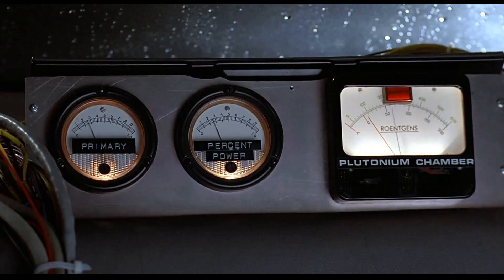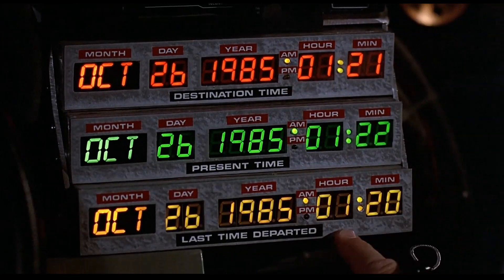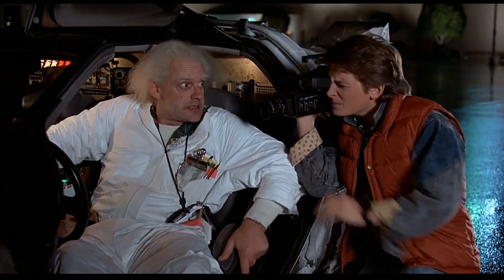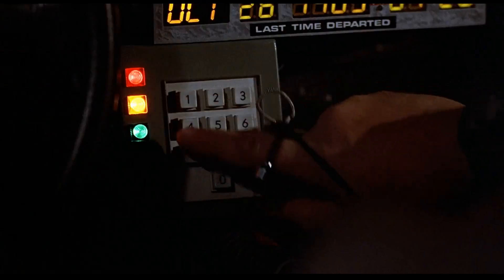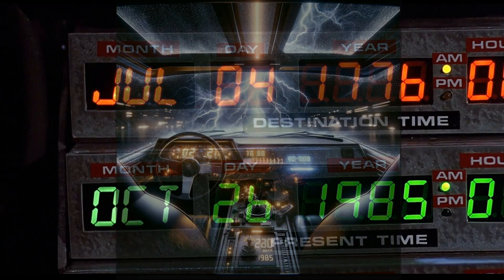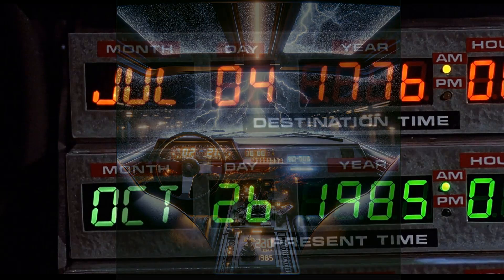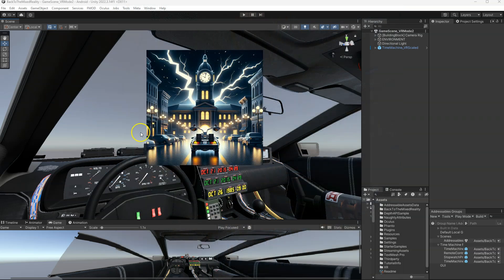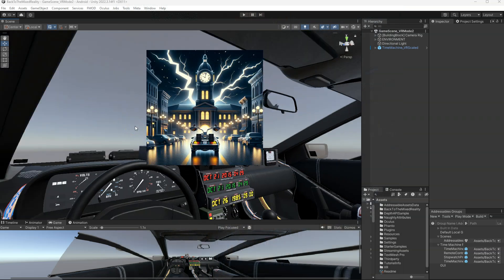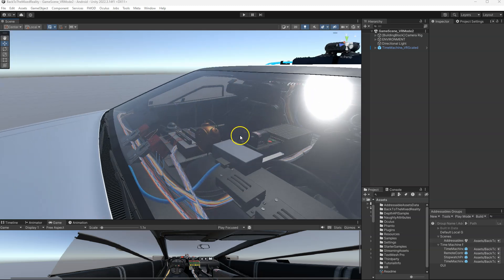For example, inside the DeLorean in VR mode, let's say we enter the date October 26, 1985 — the date when the first time travel happened in the movie. When we input this exact date, we can make the DeLorean's interior illuminated with a glow simulating the flux capacitor's activation, and we can also show a stylized image representing the time travel moment projected onto the windshield.